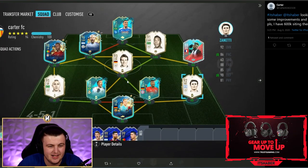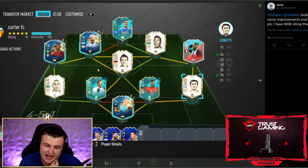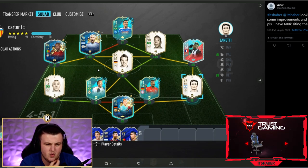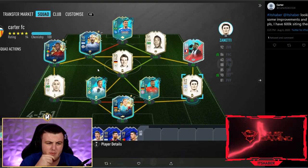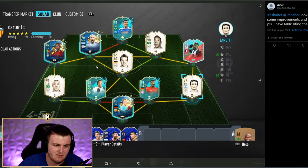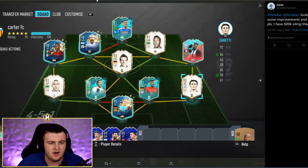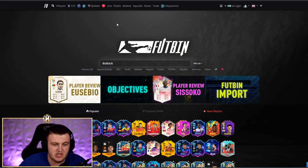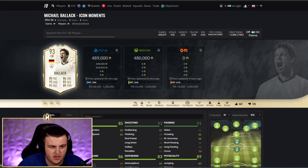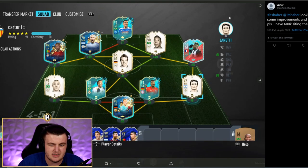Next one from Carter. He's got 600,000 coins and he's looking for improvements and a rating. For 600K with this team, I'd say maybe get yourself a better left back — oh no, you need that link to Edir Militao. Never mind, ignore that. I would say for 600K, you could probably afford a decent Moments Icon CDM over Alan. Maybe a Moments Balak would probably work pretty well. I'd get Moments Balak there because you've already got a small CDM in Matthias. Apart from that, it's a really, really solid team.